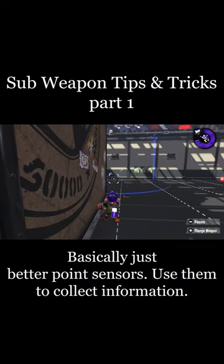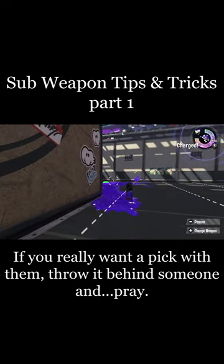Autobombs. Basically just better point sensors. Use them to collect information. If you really want to pick with them, throw it behind someone and pray.